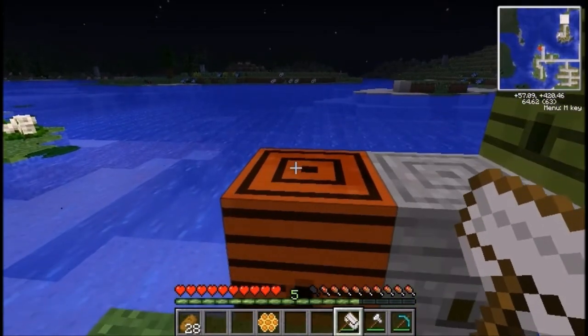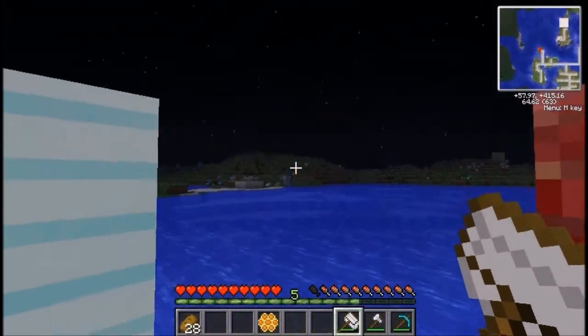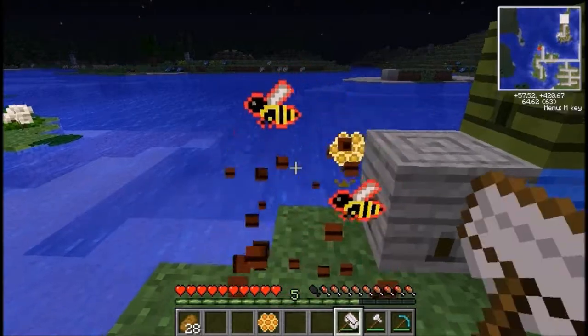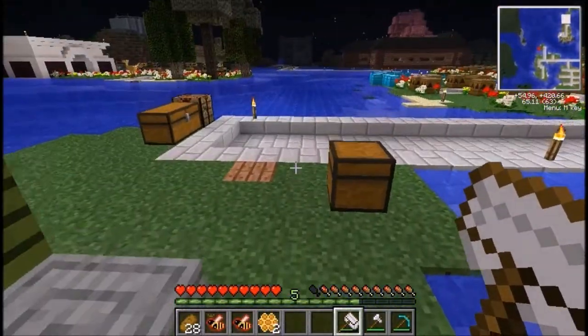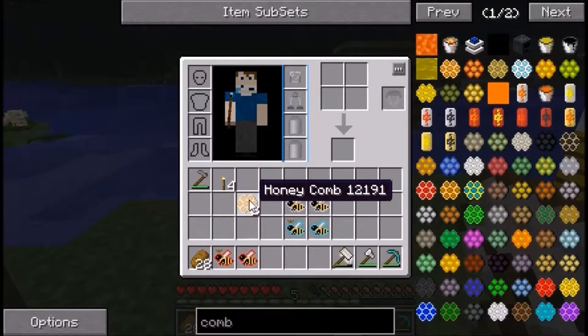The meadows hives are found on the floor like in a valley, so you'd find them in open green areas. This hive will drop a meadows drone and a meadows princess. They all have a chance of dropping a certain type of honeycomb.